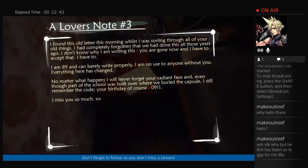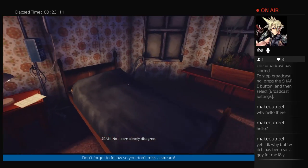A note: I found this old letter this morning while I was sorting through all your old things. I had completely forgotten that we had done this all those years ago. I don't know why I'm writing this — you are gone now and I have to accept that. I am 89 and can barely write properly. I am no use to anyone without you. Everything here has changed. No matter what happens, I will never forget your radiant face, and even though part of the school was built over where we buried the capsule, I still remember the code — your birthday, of course: 0911. I miss you so much.